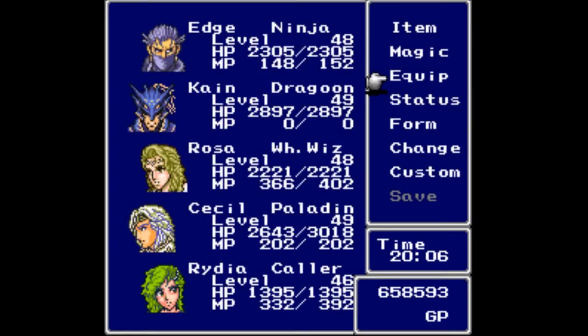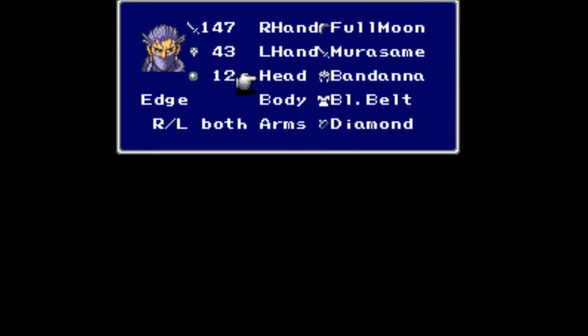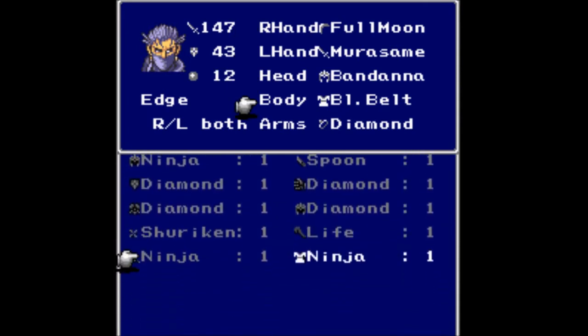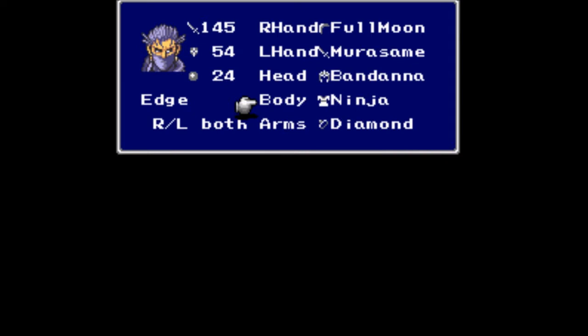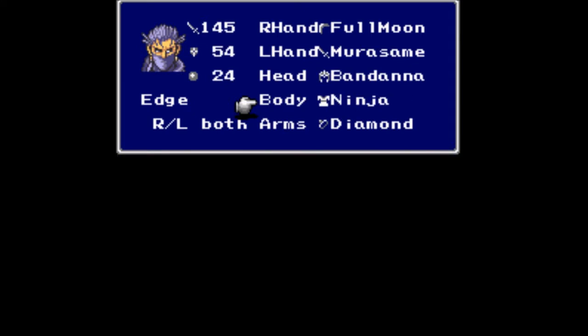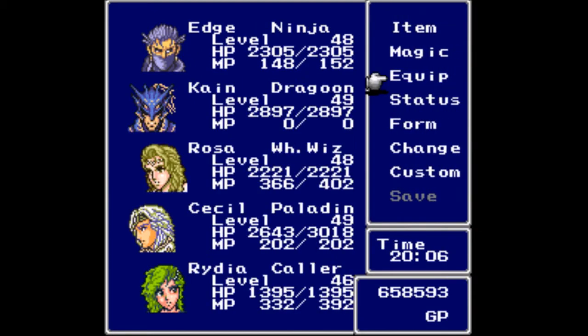For beating the red giants we get the ninja armor — more upgrades for Edge. Hooray, I don't think it was that weak to begin with but we'll take it. His stats go from 43 and 12 to 54 and 24.